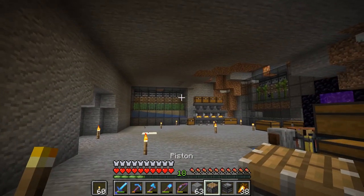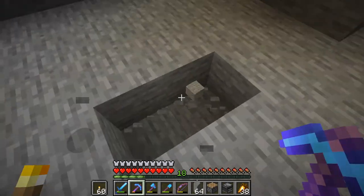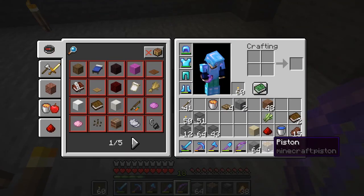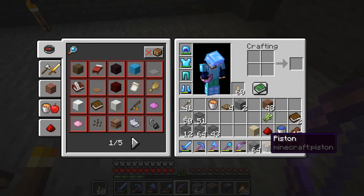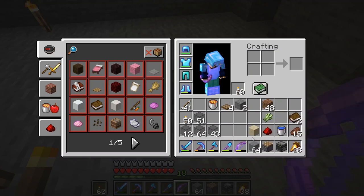I don't know how these simple compact little farms work — very simple. Let me just show you real quick. From a redstone standpoint, all you literally need is a piston, an observer, and a piece of redstone. And then any block will really do. So in the case of a sugarcane farm.